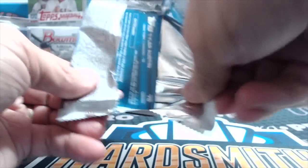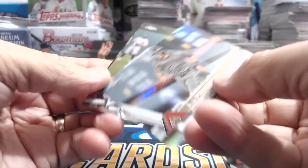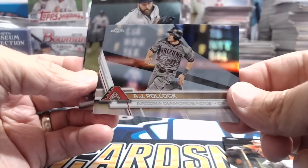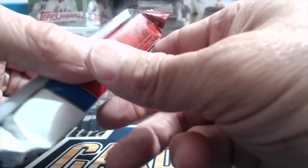2017 Topps Chrome — see if we can pull something awesome. No beef. Chris Davis — well, you don't know, you get a Cody Bellinger refractor! Sorry, I spoke too soon. AJ Pollock refractor — yeah, AJ Pollock — and Tyler Austin.